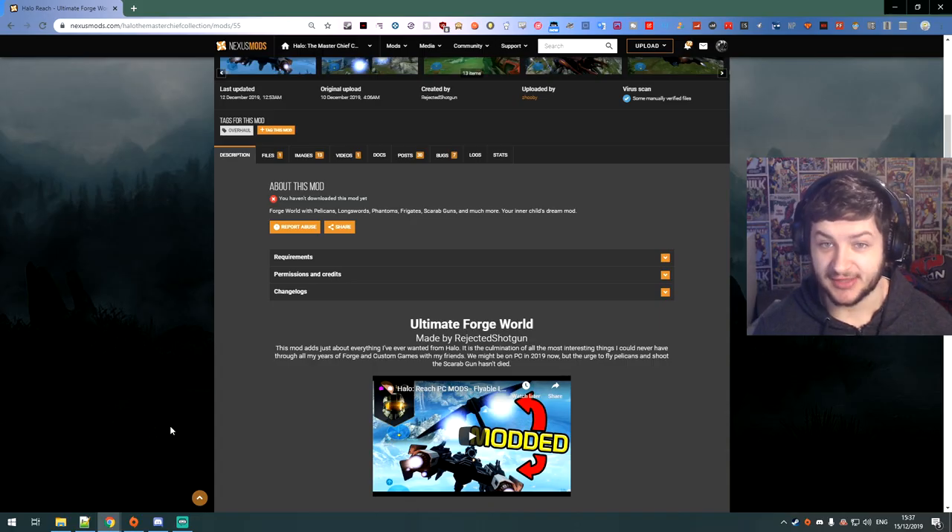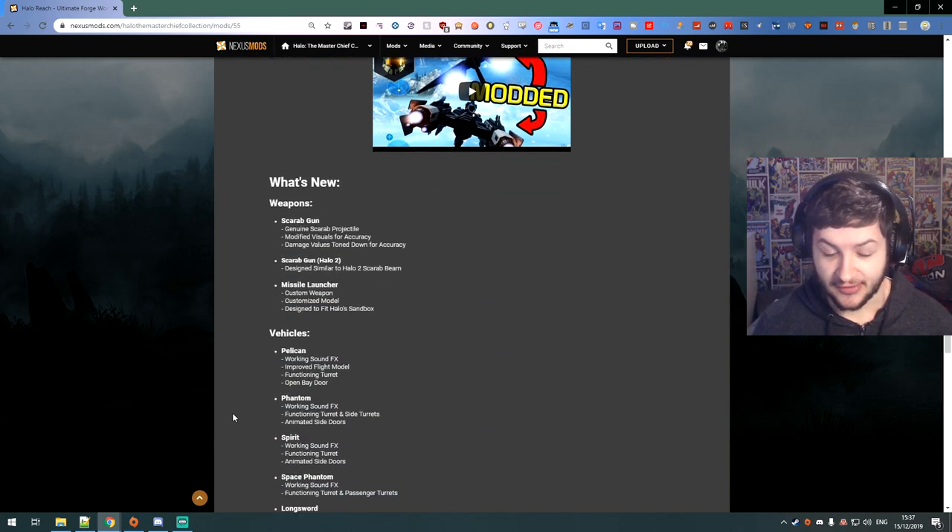This is basically the best version of Forge right here. It's modded to the teeth — you can do so many things. You can fly pelicans, longswords, phantoms, the huge frigates which we see in single player. We can shoot the scarab gun, which was one of the biggest Easter eggs in Halo 2. We can use missile launchers and a scarab gun similar to the Halo 2 variant.